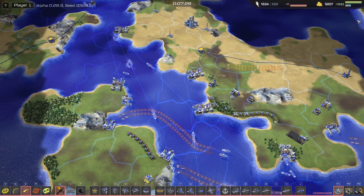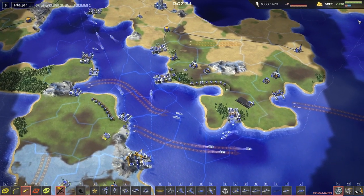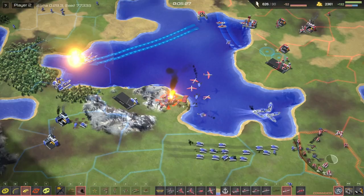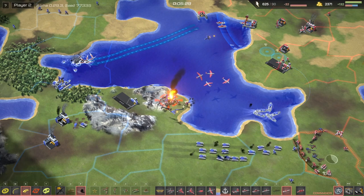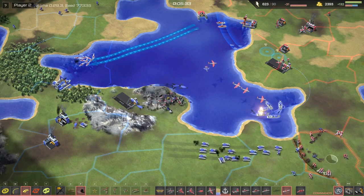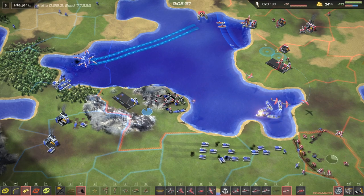Capital is your economy. Earn it by conquering territories, building economic structures and establishing trade routes. Energy powers your tanks, sea and air units. Without energy, you become immobilized. You can checkmate your opponent by taking out his refineries and energy depots.